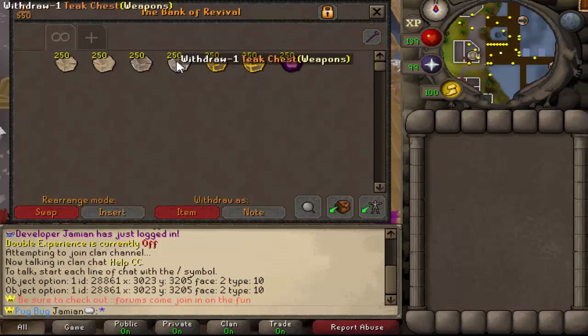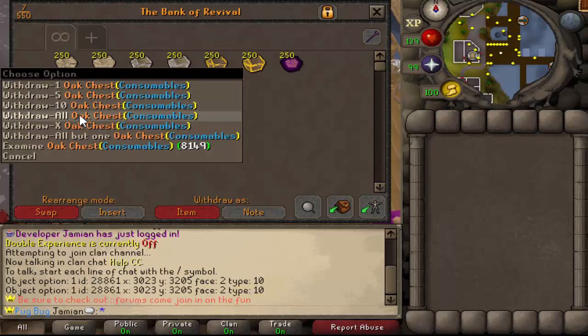So just the very rare mahogany, the very rare teeth, the very rare oak. You could get a thousand raw sharks, you could get like a rapier or whatever's on the other tables. So without further ado, let's get them open. We'll start off with consumables — let's open up 250 consumables.